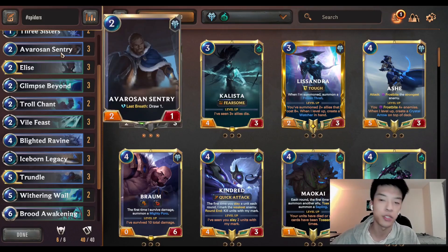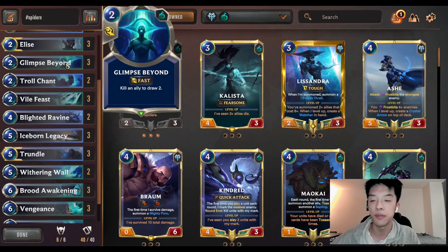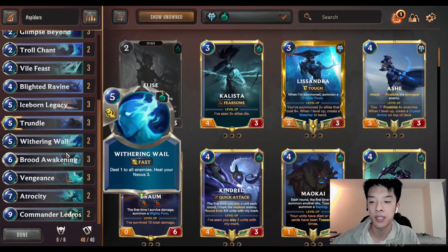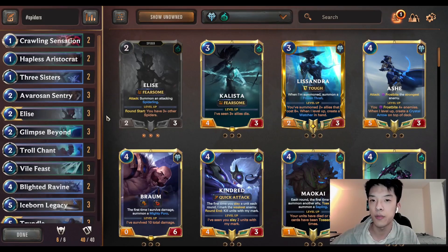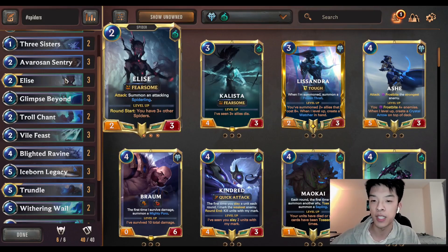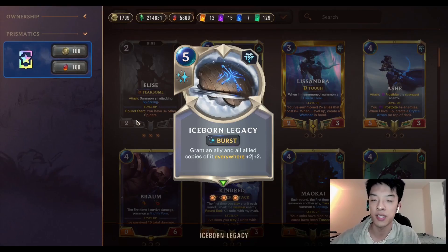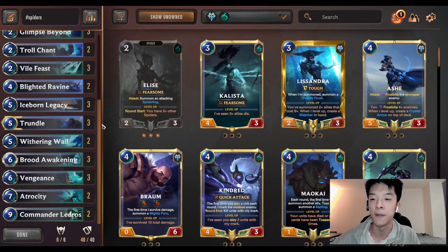You have 3 Sisters, you have Outreach and Sentry for a little bit of draw, you have Glimpse Beyond for draw as well, Blindervine for a little bit of removal, etc. But the deck overall is really relatively simple. Mainly every game, you just want to find Elise and Iceborne Legacy. If you have both of those cards, you're very golden. It's very hard to lose from that state, and you just run over a lot of decks because suddenly you're generating so much tempo for so little.